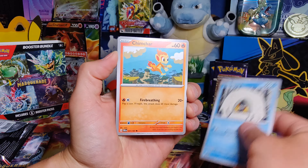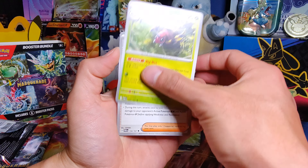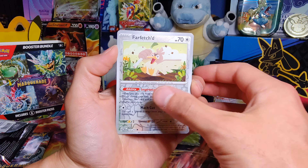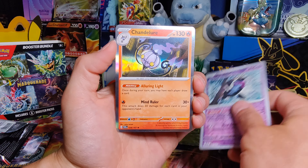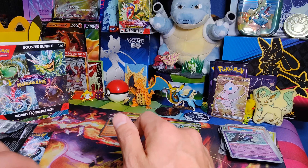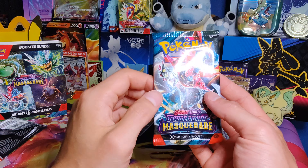Fighting Energy, Snorunt, Chimchar, Pinsir, Thion, Ariados, Kirin, Cramorant, Farfetch'd, Munkidori, and a Chandelure Hollow. So we are not doing very good — we only have one Double Rare and we have four base rares, which is terrible.